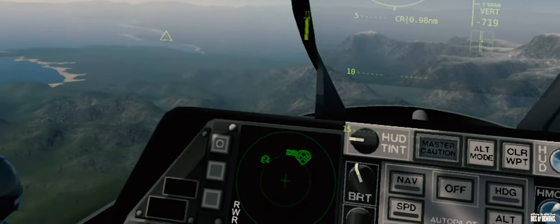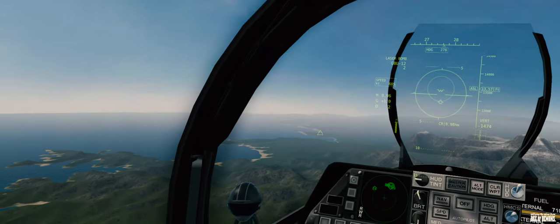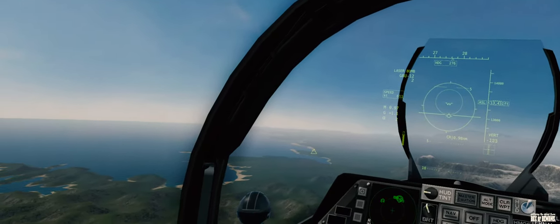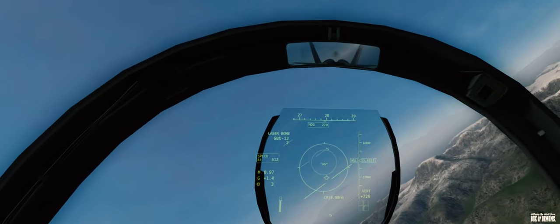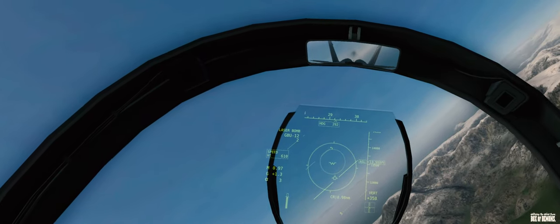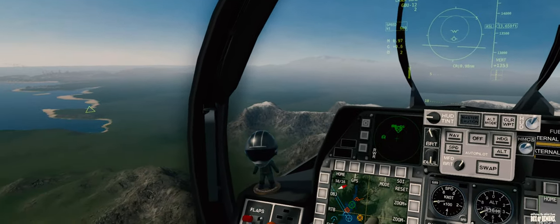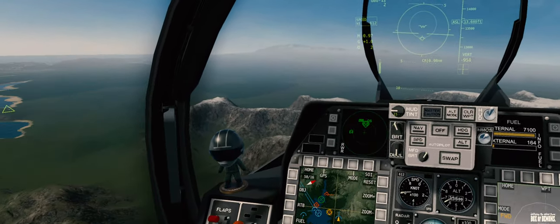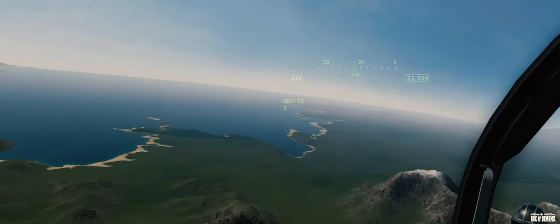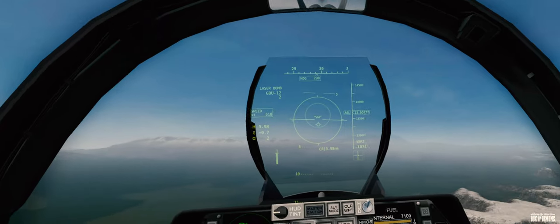Let's turn right, heading 3-0-0. Over to our 10 o'clock now there is that green diamond — what was that last time? That's kind of like the cross but for the GPS coordinate that we just selected. The cross is where the TGP is, but the green triangle is where the GPS coordinate is. Can you clear off your previous GPS? Yes you can — there is a GPS menu, we'll talk about that a little later. There's a target below us but I think it's in the mountains, and we've probably passed it — I can't find it.